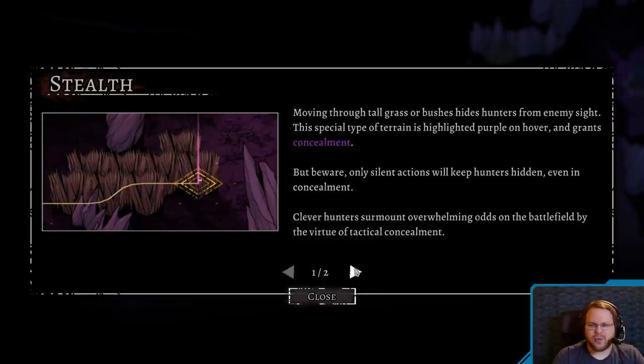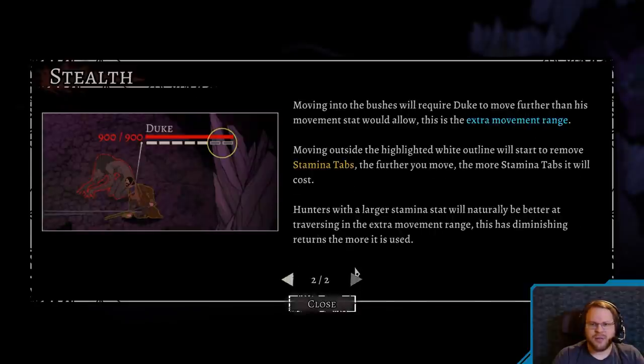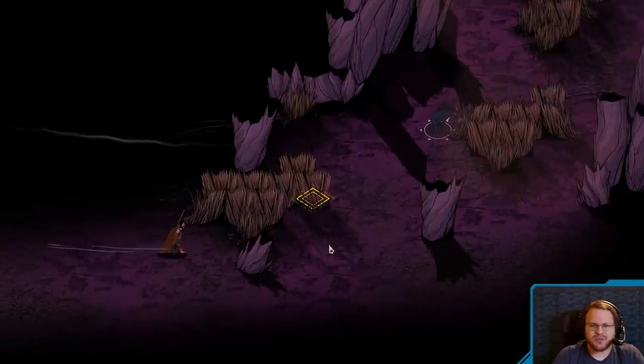Lever hunters surmount overwhelming odds in the battlefield by virtue of tactical concealment. Moving onto the bushes will require Duke to move further than his movement stat would allow. This is the extra movement range. Moving outside the highlighted white outline will start to remove stamina tabs. The more you move, the more stamina tabs it costs. Hunters with larger stamina stat will naturally be better at traversing the extra movement range. This has diminishing returns the more it's used.